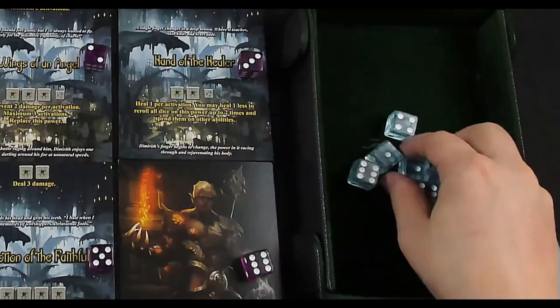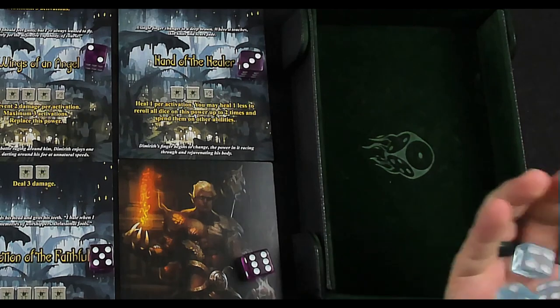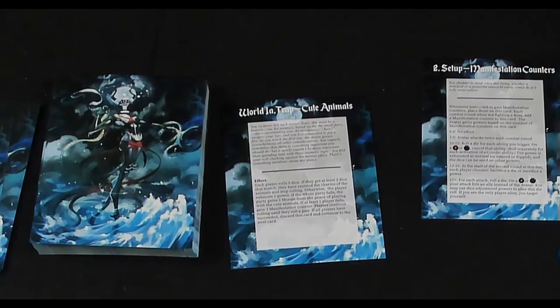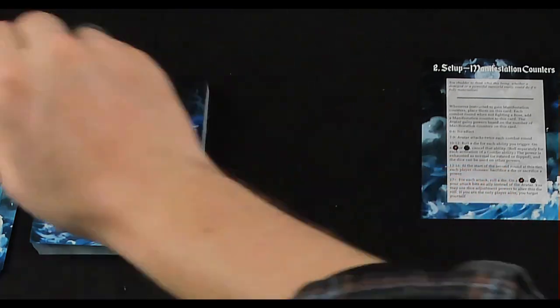We roll our three dice and we're looking for a pair. We got a pair of fives! We've resisted the charms — we don't gain a morale but we also don't gain a manifestation counter. All succeeded, so we discard this card and continue to the next. Perfect.